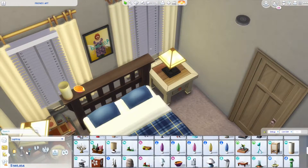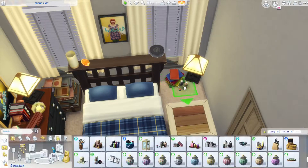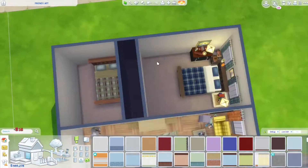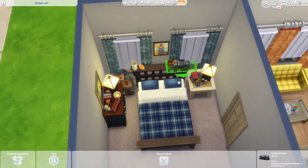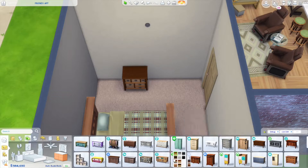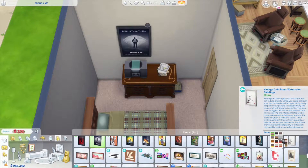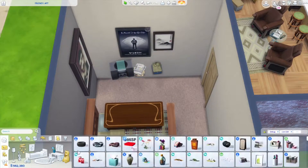In Chandler's bedroom I placed down a lot of candles, because one of the reference pictures I had was the one where Chandler and Monica are there giving massages to each other and there were a lot of candles placed everywhere. So as an homage to that scene — the only reference picture I had — I wanted to include a lot of candles.